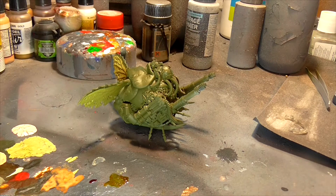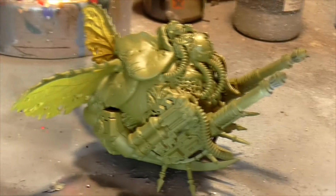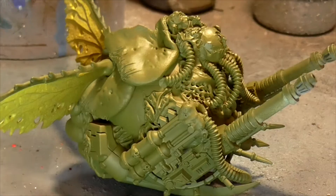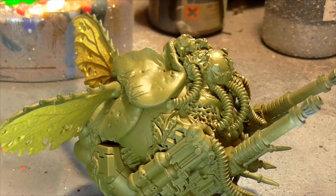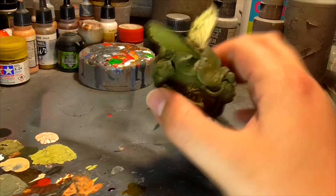Looking at the weapon profiles - the Plague Spitter is Assault d6 with a 9-inch range, automatically hits its target, AP minus one, damage one. So you can get up to six automatic hits at AP minus one. The Plague Probe gives three attacks in close combat at AP minus two and d3 damage. That's a really really good weapon profile.